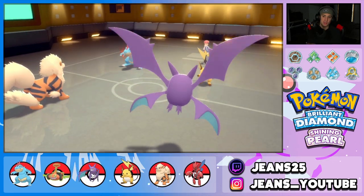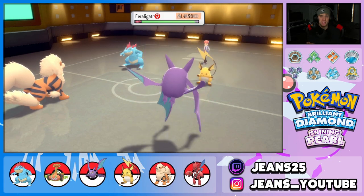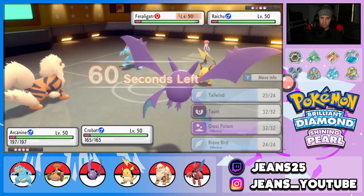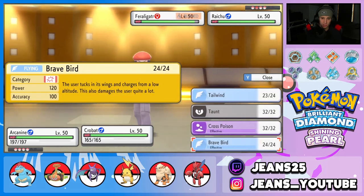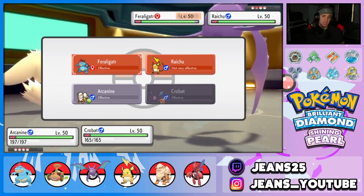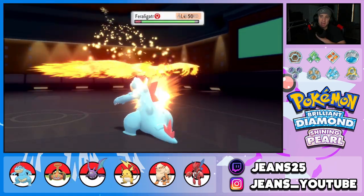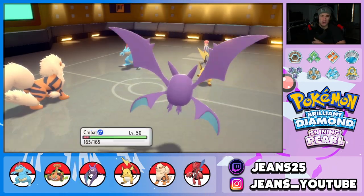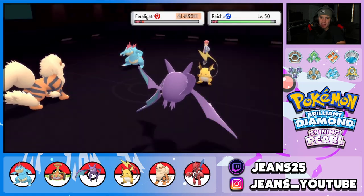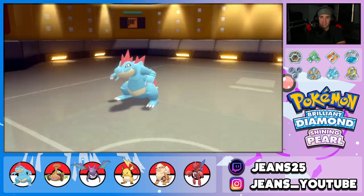He'll probably try Encore again but it won't work because we outspeed now under Tailwind. I decide to double down into Feraligatr to get rid of it. Going for a Brave Bird — and we get a critical hit! We take some recoil but the damage is massive. We use Snarl to drop Special Attack and take out their Feraligatr. What a big turn — strong, strong turns there.